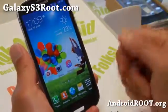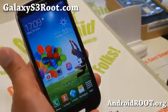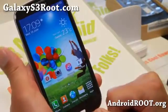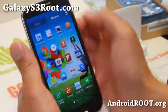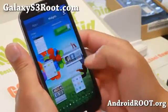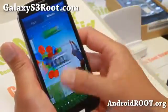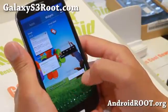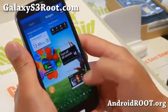I'll also show you the Aroma Installer. This is the weather widget — I got it fully transparent, and you can also choose that in the Aroma Installer. Let me show you some of the widgets available: favorite contacts, favorite settings, favorite apps, Exercise Mates from S Health, food tracker — another thing from S Health — and FM radio.